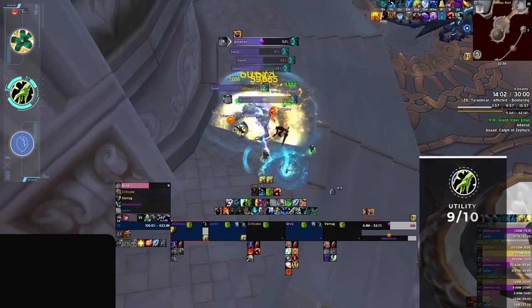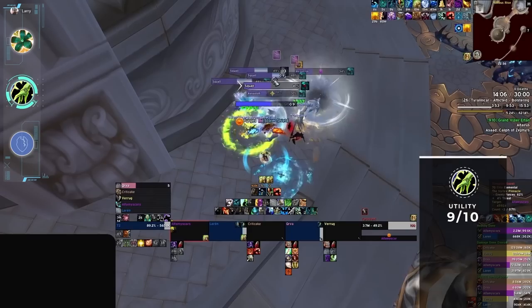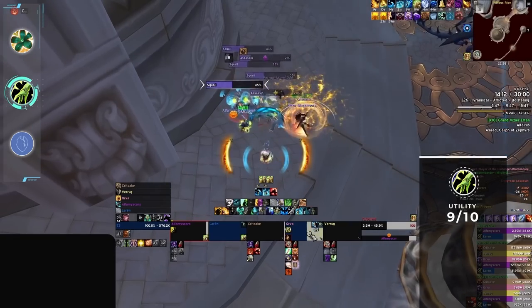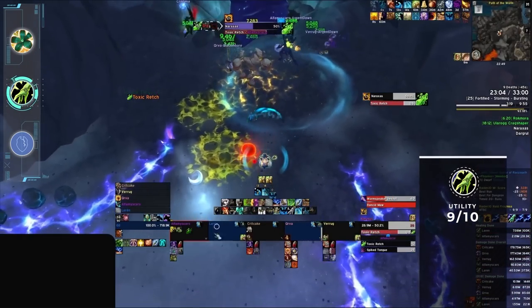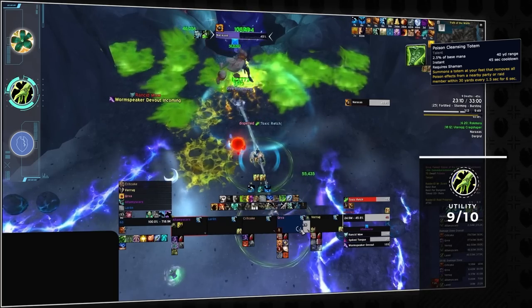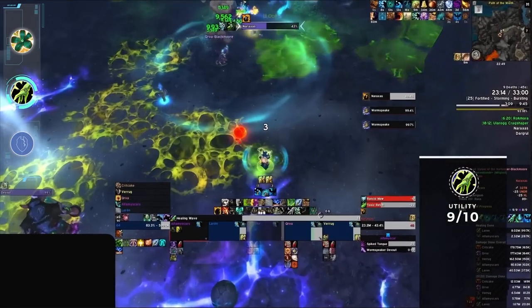Restoration shaman truly shines with all non-healing tasks. On utility, they offer a ranged kick with a short cooldown, a knockup effect, an AoE stun, roots, snares, and Hex for extended CC. As far as group-wide utility, shamans bring Bloodlust of course, but also Poison Cleansing Totem, which continues to be incredibly useful this season. And even though it's niche, Earth Elemental can come in handy in case the tank dies.